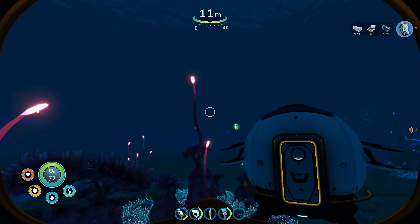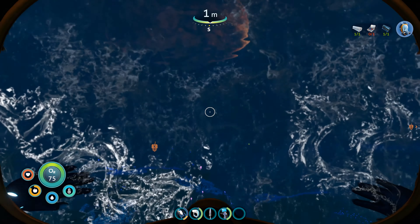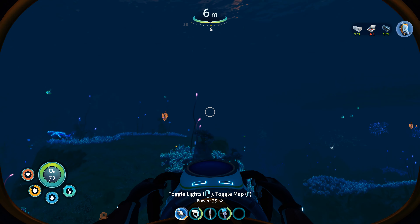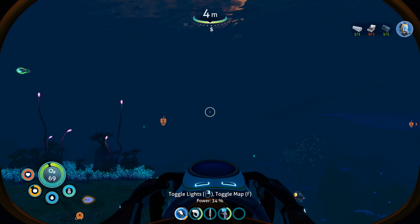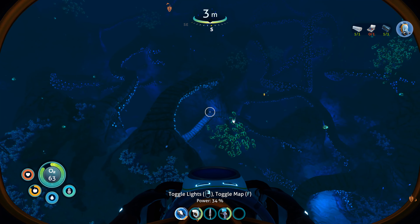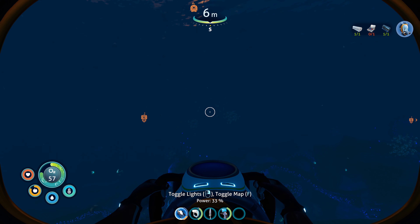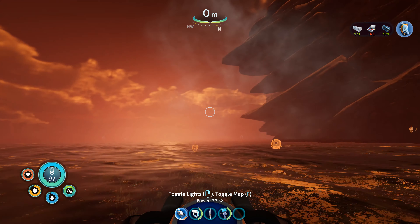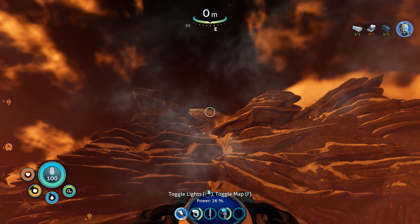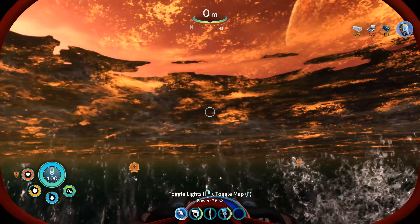Once you've cleared your inventory and have food and water, head due south. Heading due south is going to get you in the vicinity of the Delta dock. The Delta dock and the island is a great place to find silver ore, and you're going to need silver ore to create the wiring kit. It's another long journey — the sea glide is a must. There are lots of critters and fish that are going to want to eat you, like bone sharks and things even bigger. When you're about 766 meters away from your pod, you'll find the island.